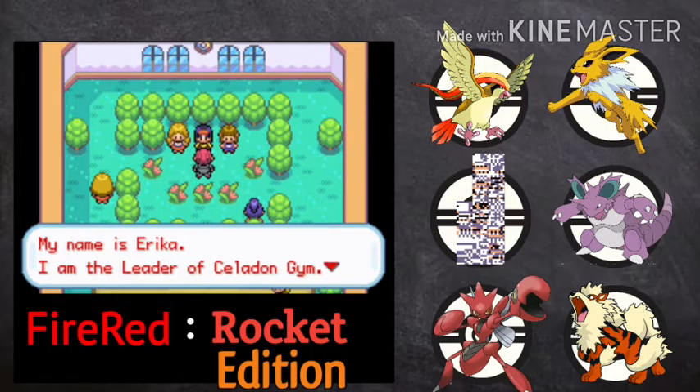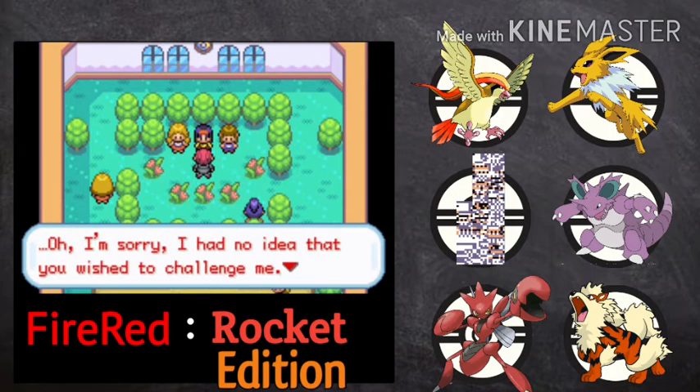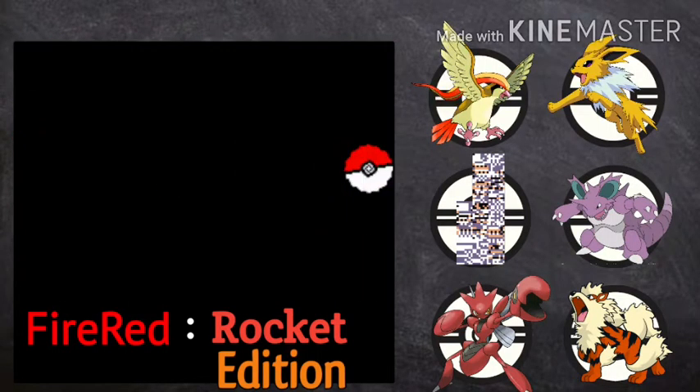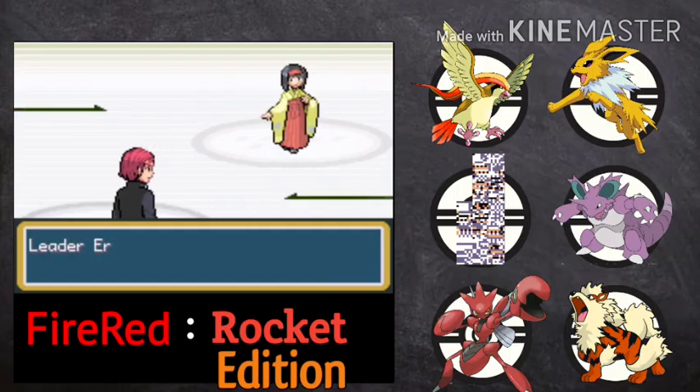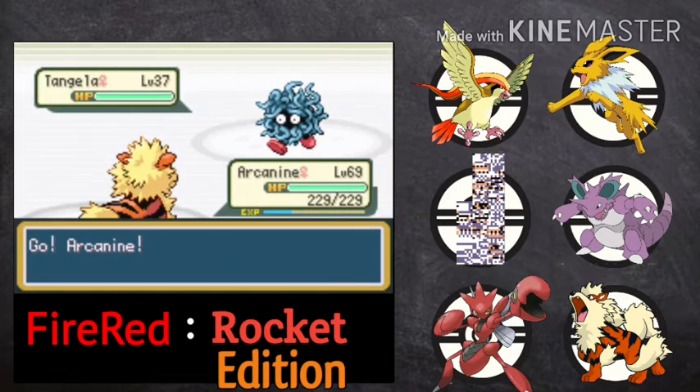Let's go for a Flame Wheel — Weepinbell is down with Flame Wheel. Maybe use Gloom — okay, Exeggutor! Let's go for another Flame Wheel. Exeggutor is down. Let's go after the gym leader. Erika says: 'My name is Erika, I am the leader of Celadon Gym. I am a student of the art of flower arranging. My Pokemon are solely of the Grass type. I am sorry I had no idea you wished to challenge me — very well, but I shall not lose!' Here we go, now we are up against Celadon City gym leader Erika with her 5 Pokemon — first one is Tangela.